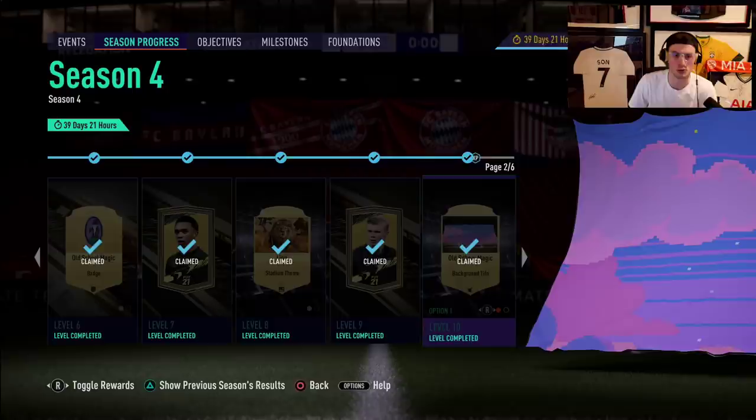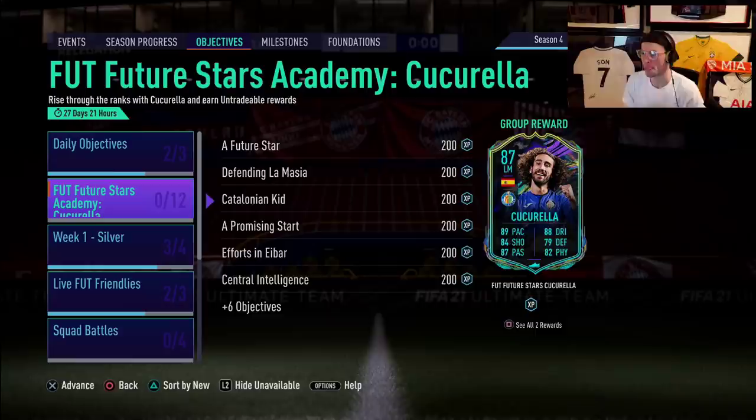Let's get into the video. We do have a new Future Stars Academy card and I want to talk about this with you guys. I want to go over this and give you guys my opinion on it. What do you guys think about this Cucurella objective card? Let me know in the comments down below — your genuine thoughts. Do you think this is a card that makes it into your team? Is it a good enough version? Is the final boost good enough, and how do you rate it?